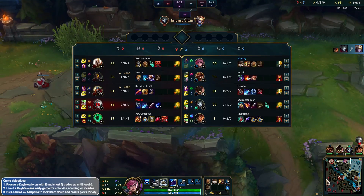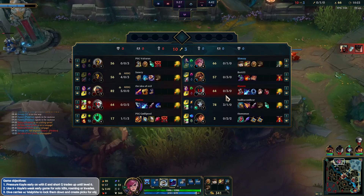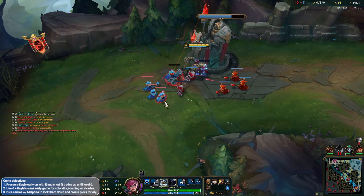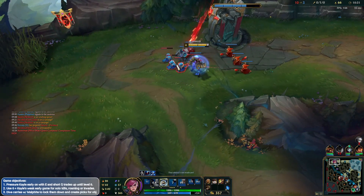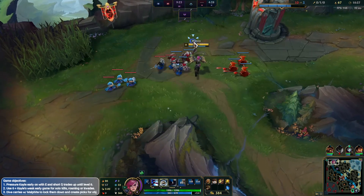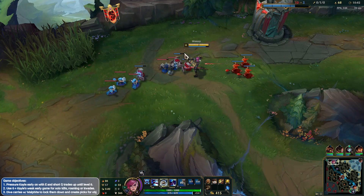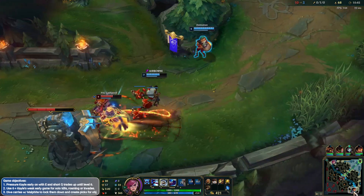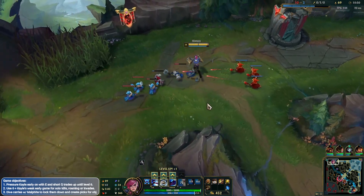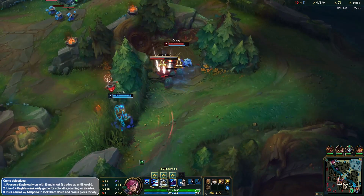Bot lane's about to score a kill — well played. Jhin's actually quite strong here, might be a world we can pull this back. Malphite's not doing so hot but he can still be useful with his ult. We'll get level 9 here — how much do we need for Heartsteel? Just about a K. Let's see if we can make some plays on the map. My ult combined with Malphite's is really good pick potential.